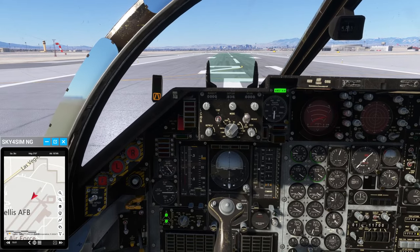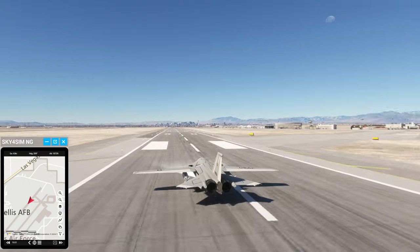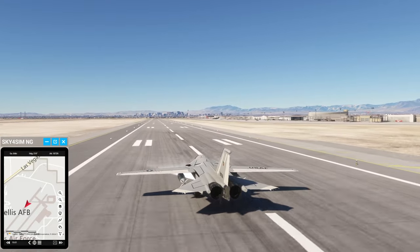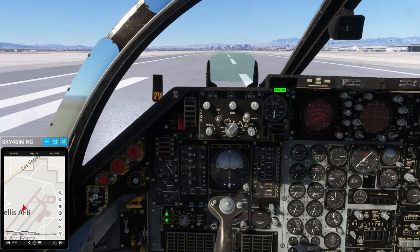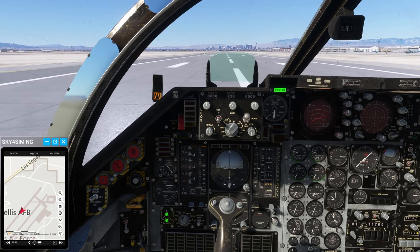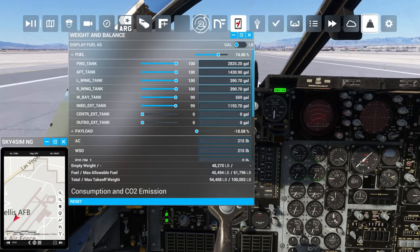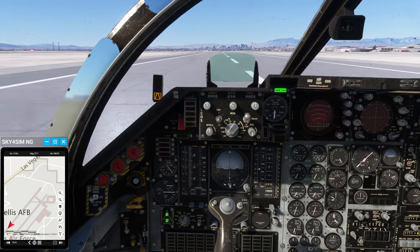The important thing to note here is that the afterburner is on a separate button, so right now we're not using it. I should probably not try to take off from the external view — this is a very heavy aircraft. With its current load at 91,000 pounds... actually we're a little bit over. I have tanks in the bay, so I'm beyond the maximum takeoff weight.